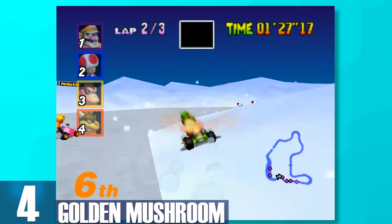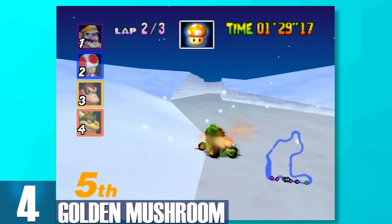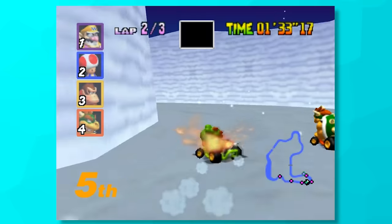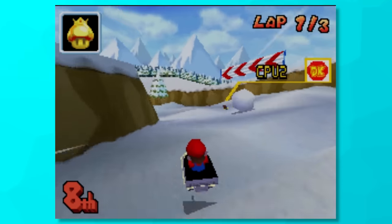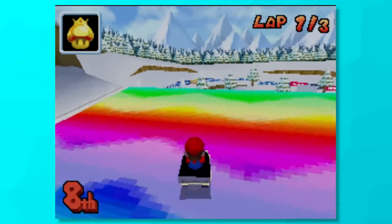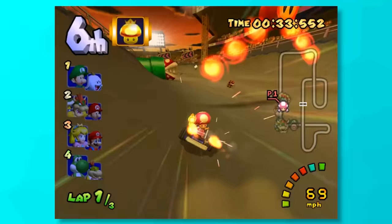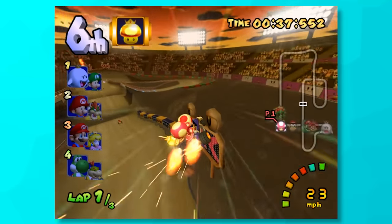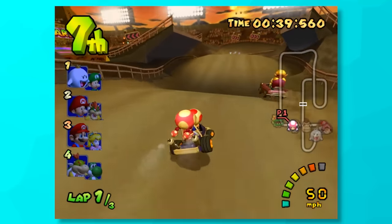4, Golden Mushroom. Originally named the Super Mushroom in Mario Kart 64, but renamed in the later titles because let's be honest, Gold Mushroom sounds so much better. It's a mushroom inside a million mushrooms. You can go as fast as you please for a limited amount of time, and it's purely fantastic. Really, the only negative is you can't avoid things like shells or lightning with it, but even so, you're at a huge advantage with this in your arms.